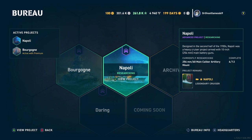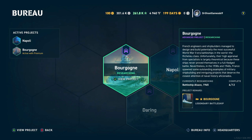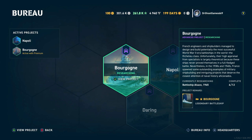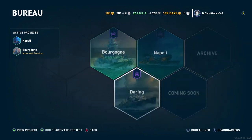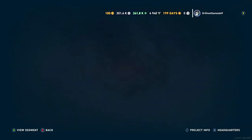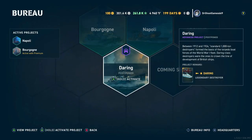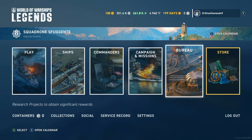Another thing to look into is the Bureau. I already have a lot of these projects done, but if you want to get your hands on some ships — or even premium ships — you're going to have ships in here like the Kaga or the Saipan that you can research. I highly suggest messing around with the Bureau, linking ships and commanders. It's a good way of getting a lot of stuff just by playing the game. Keep an eye on it and try to do this stuff every day.